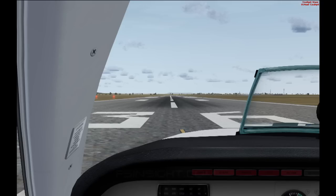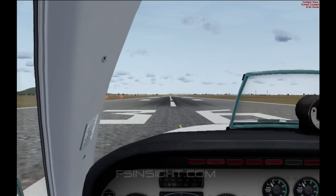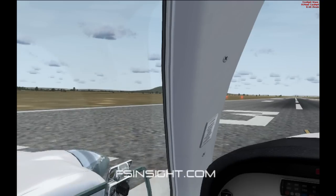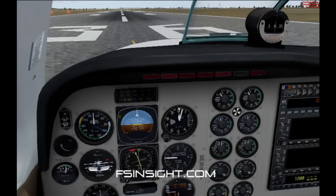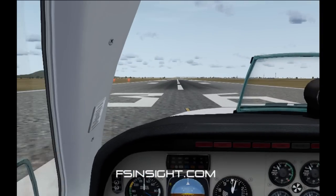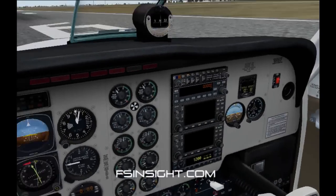Hey guys, welcome to another Mr. Games Official video. In this video we have the Baron 58 from Carenado, which is the newest add-on aircraft from them. Basically I'll be doing a flight, a small sort of circuit around that mountain just out there, just to give you guys some insight into the plane.